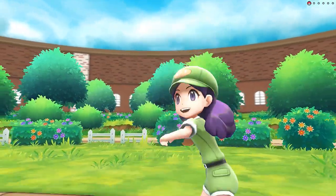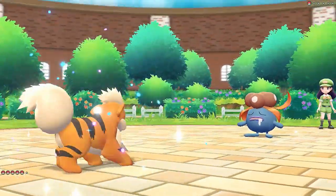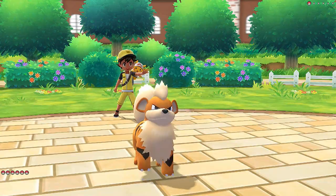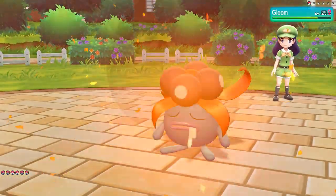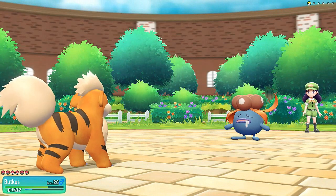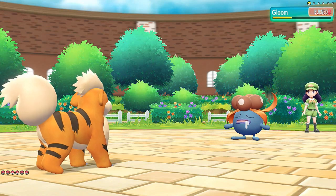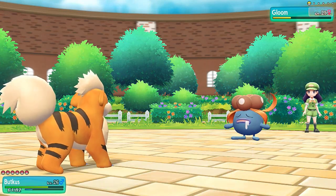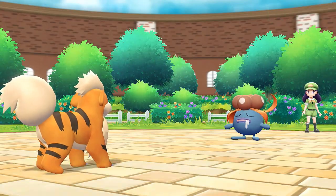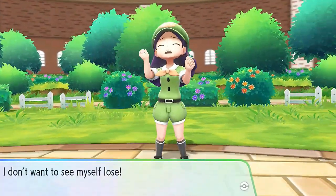Picnicker Tina wants a battle and she's sending out her Gloom. Alright, Gloom — bring it on, because Buttkiss is ready to kick some ass and get that gym badge. Flamethrower for the win! Oh god dang, it survived. Here comes Mega Drain — but you're still burned, homegirl. Let's use Heatwave for the win. I actually thought Heatwave was going to be stronger than Flamethrower, but it's a little difficult. Tina defeated!